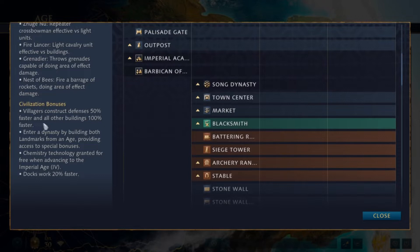You have villager faster construction speed for buildings, which is nice — less time building means more time gathering. And then you have dynasties, which is situational and not always that great because you have to spend a lot of resources to build extra landmarks just to unlock these dynasty bonuses, and they're not always viable. It depends highly on whatever civ you're facing or what map you're playing on.